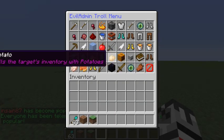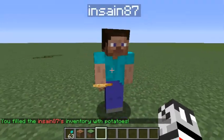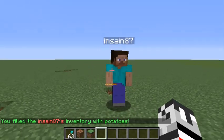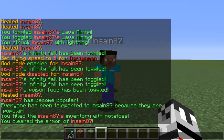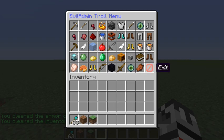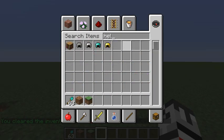'Popular' teleports everybody to them — something I found on the internet that someone suggested, so I added it. 'Potato' completely fills their inventory with potatoes. You can't really see it from here, but he's actually wearing a potato in all of his armor slots as well. That is fun.